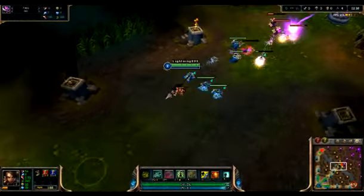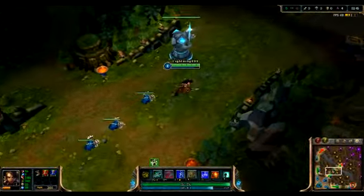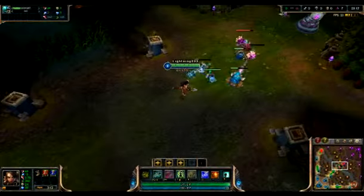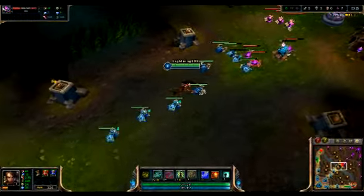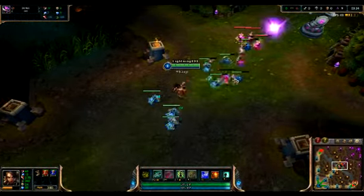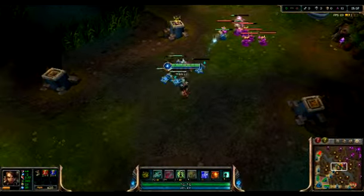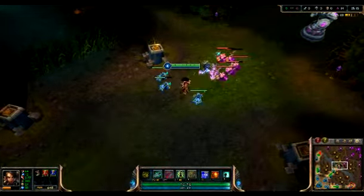At level 2 I suggest taking your E just for the heal. If you have to run you can quickly heal yourself with your E while flashing. Her E right now heals 61 health and that can save you. At level 3 put another point into your Q. At level 4 you can put a third point into your Q. At level 5, only then put a point into your W — this is to maximize your potential damage early game. If at level 4 you can't put a point into your Q, put another point into your E, as I find it more useful than W until right before you get your ultimate.